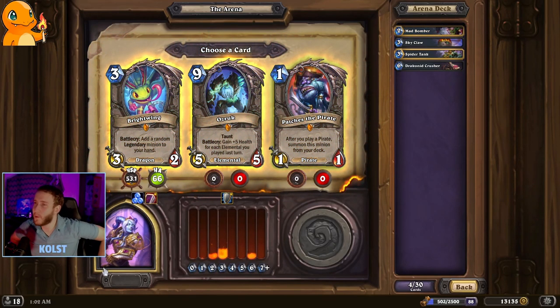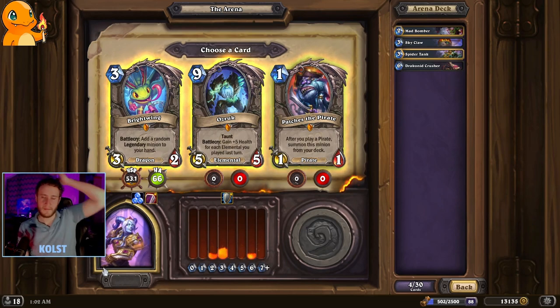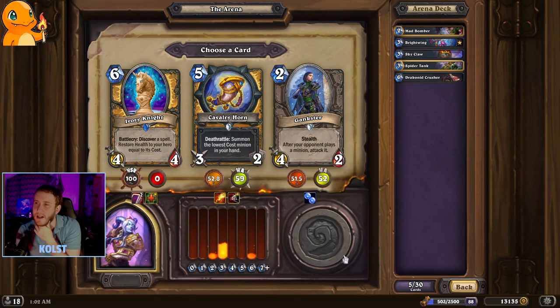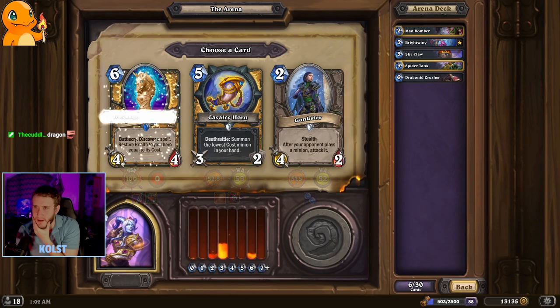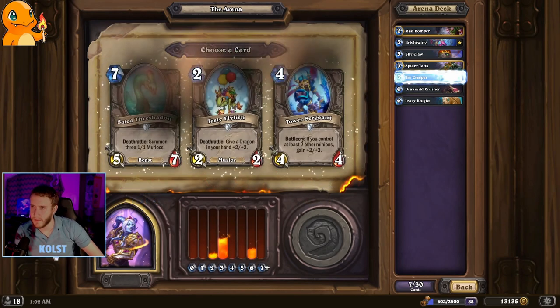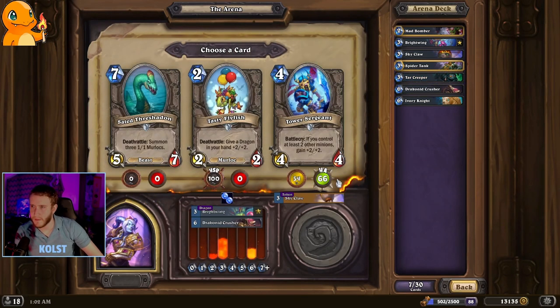Okay, at least we got one playable legendary. Deck quality is just so bad. Ivory or cavalry? Probably this, right? Yeah, we already have two dragons. We'll try this, I guess. If decks suck, theoretically games should drag out a little longer, right? Let's grab a Tar Creeper because it's OP. I guess we can try to make the Tower Sergeant work. There's a fair chance if we play Skyclaw on three, this will just activate. So we'll go for it.